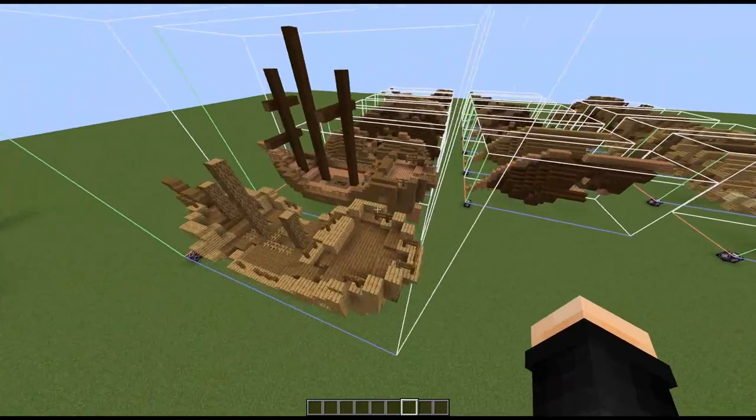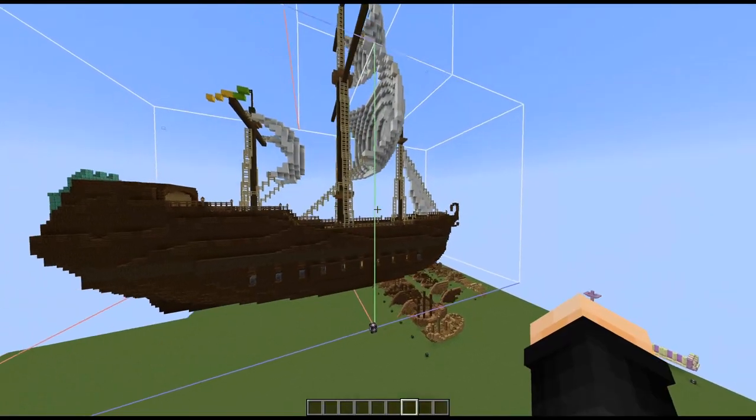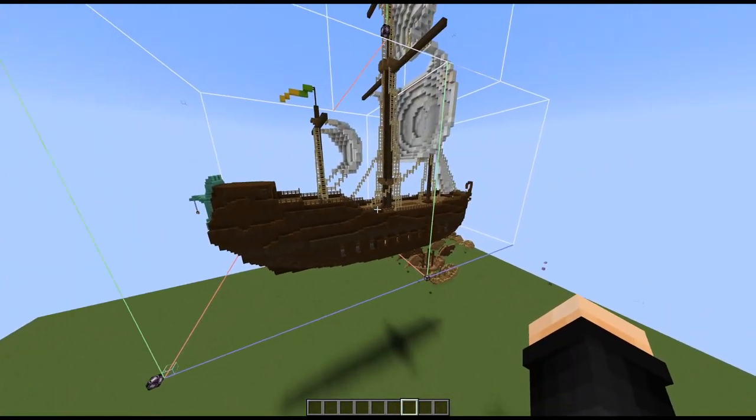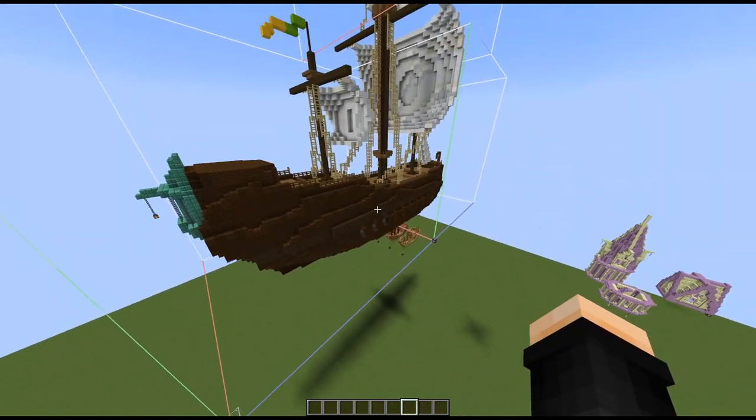So I just got to make a ship, then split it into sections and save it also as one. And boom — I have a ship now.